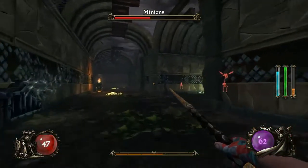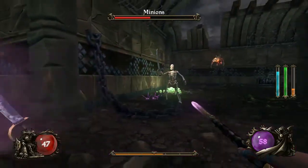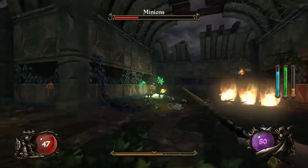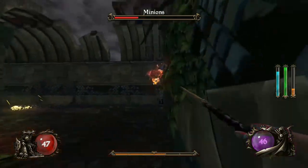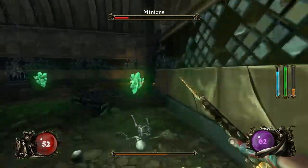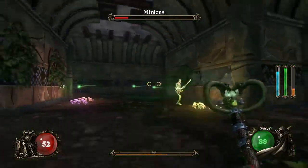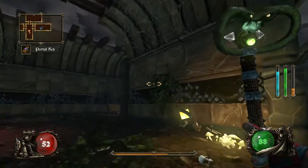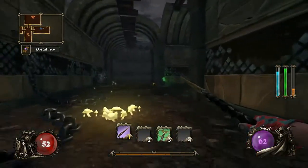Most skeletons aren't too bad — it's the armored versions that are more annoying. They throw three axes, so strafing them is a bit of a challenge unless you're close range. Those guys fire — they shoot one down the middle and one to each side. Let's get to the staff. Poison — just got to hit them once and they die, well on this low level.